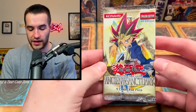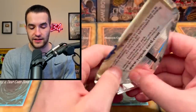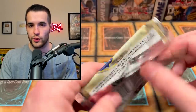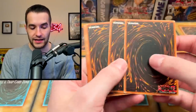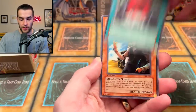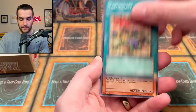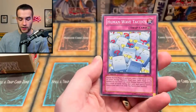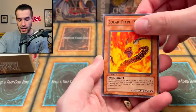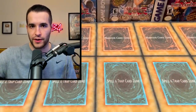It all comes down to this — the final pack of the opening. First edition Ancient Sanctuary box. This has been a pleasure to open. Thanks again, Luis, for sending it in. I always enjoy opening these old school cards. Can we get a Secret Rare in the final pack? Vampire Lady. Enchanting Fitting Room. Sand Gambler. Wall of Revealing Light. Earthquake. Piranha Army. Human Wave Tactics. Solar Flare Dragon. And it's a Soul Resurrection. We're going to have to resurrect our soul after no Secret Rare.